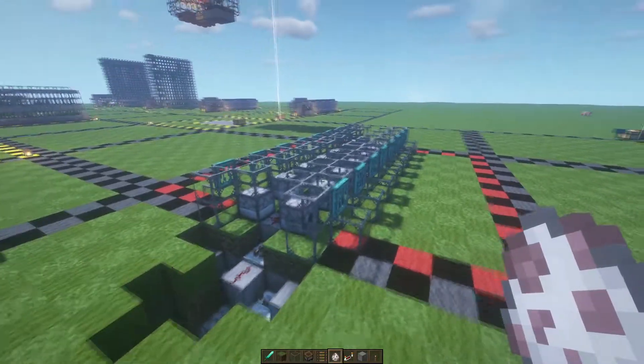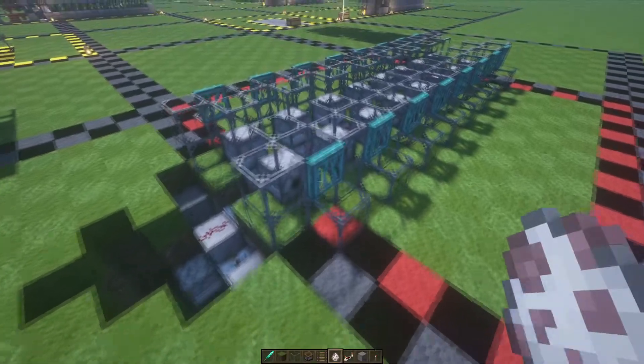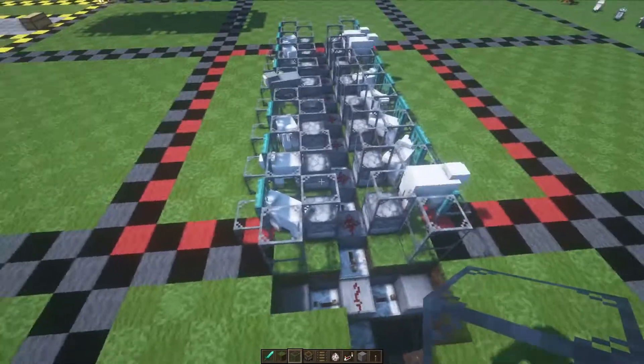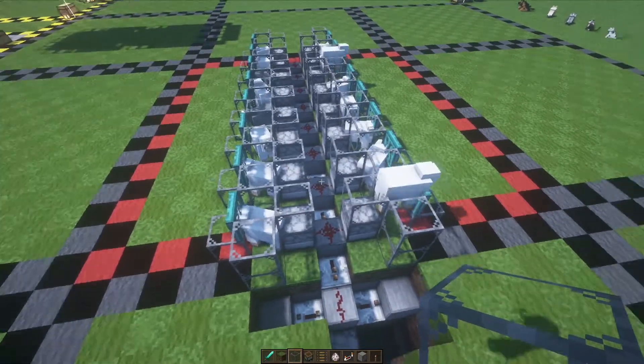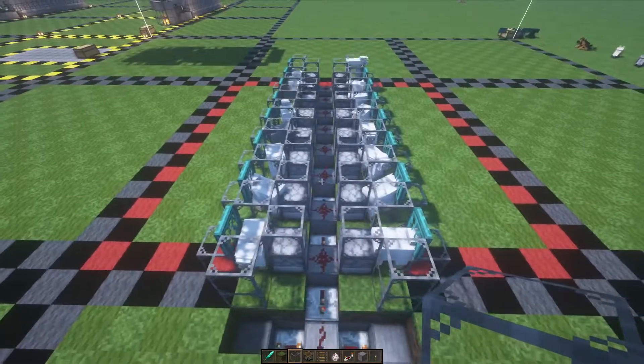Once all the trapdoors are in place, fold them all down. This is the best moment to get your sheep into the pens if you're in survival — build up a method for them to climb up and lure them in. In creative we can just place sheep down like this. You can already see that when they eat the grass it's activating the system, though they're not getting sheared because we haven't put the shears in yet.